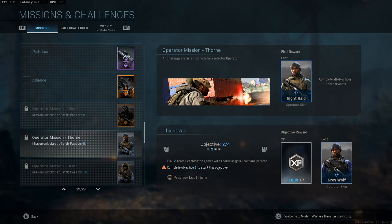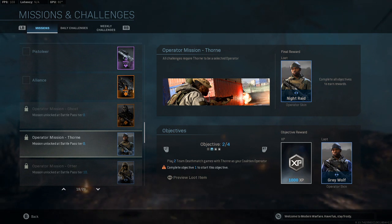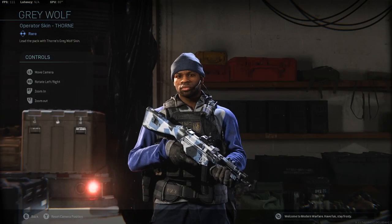Remember, you have to complete objective one before you go to objective two. Objective two: play two Team Deathmatch games with Thorn as your Coalition operator, and then you're going to get the Gray Wolf skin.